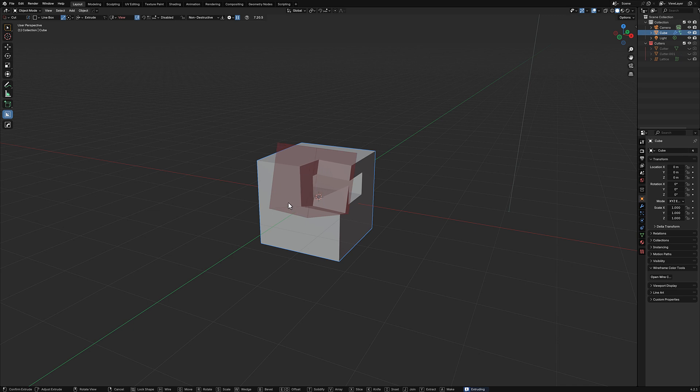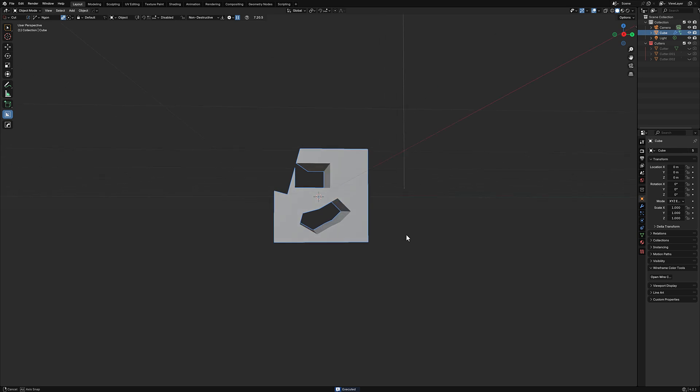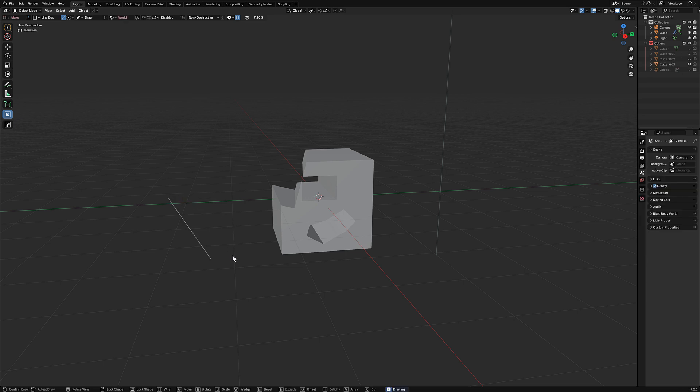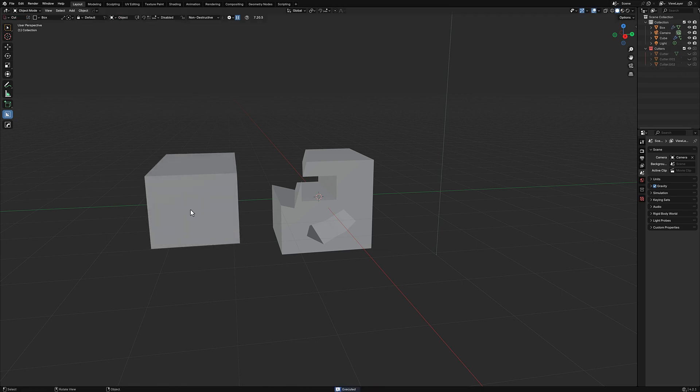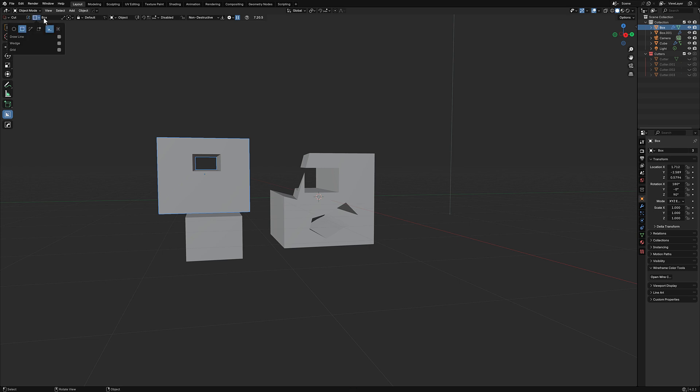You can switch to other cutter types: for example, a line cutter — draw a line and drag it back for another cut — or a polyline or N-gon mode, where you draw any shape on the surface and hit Enter to apply the cut. If you have nothing selected and draw a box, it can actually be used to create geometry in the world rather than cut.